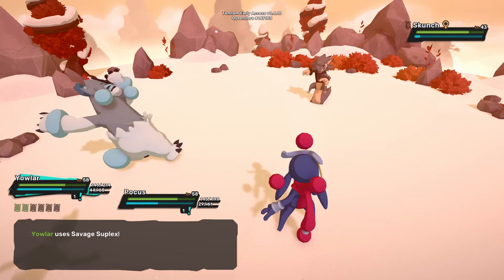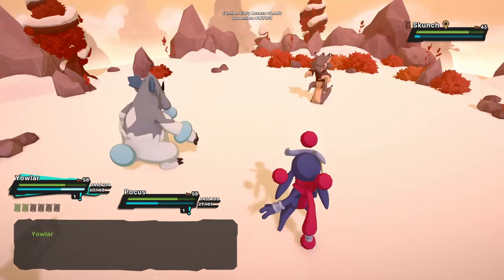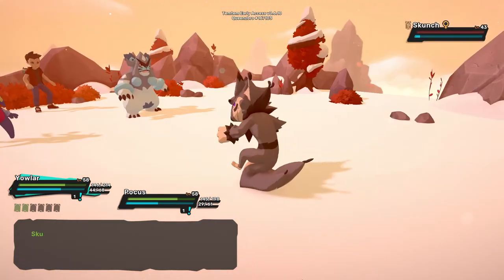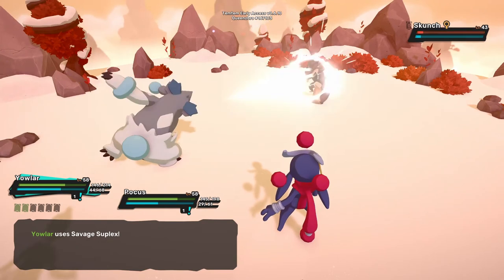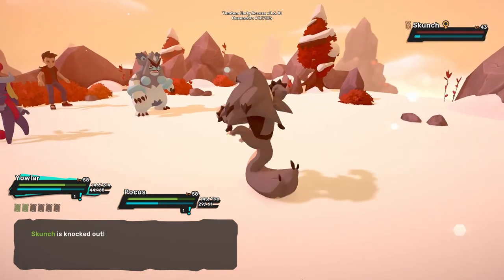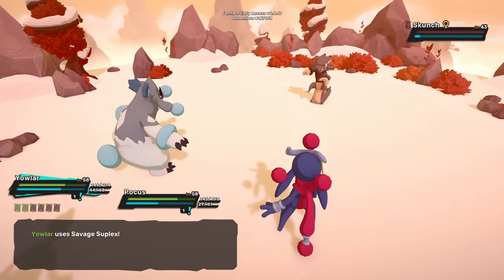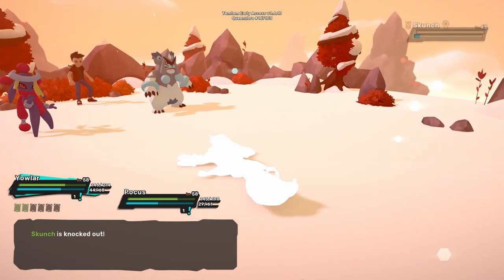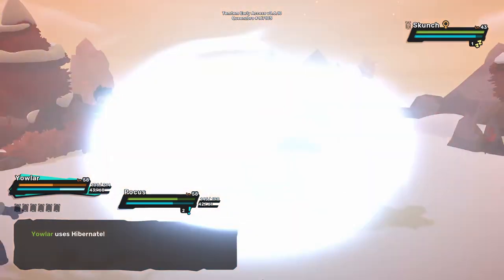Another good technique is Savage Suplex — a physical neutral attack that does 150 damage at the cost of 24 stamina with 1 hold, plus you get the STAB bonus and it inflicts the target with the exhaust condition for 2 turns. An exhausted Temtem's stamina cost is increased by 50%.